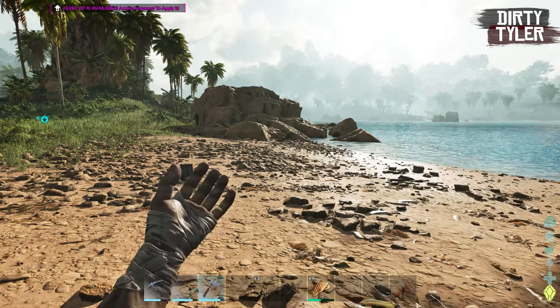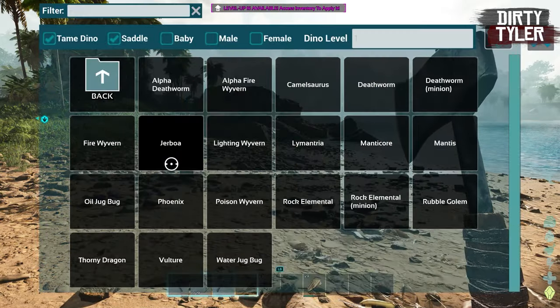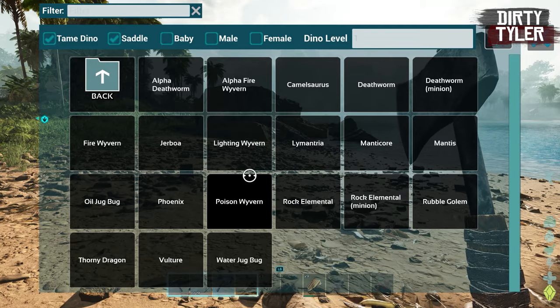While you're scrolling through, you will notice that there are items and dinos from other maps, such as Scorched Earth, Aberration, and the Extinction maps.